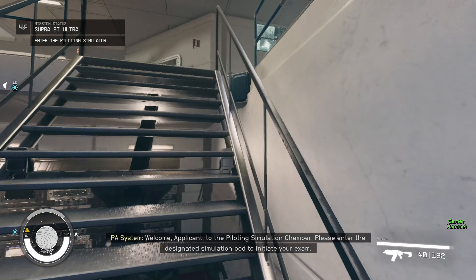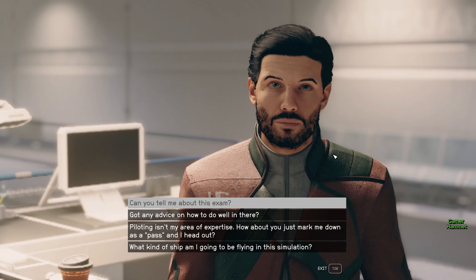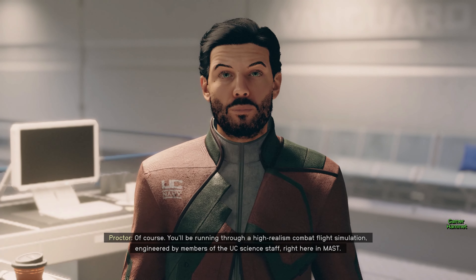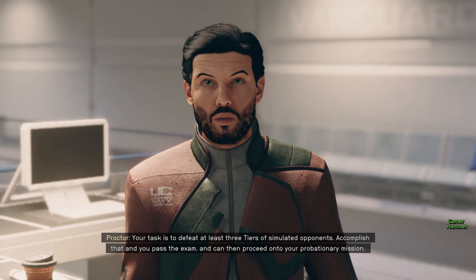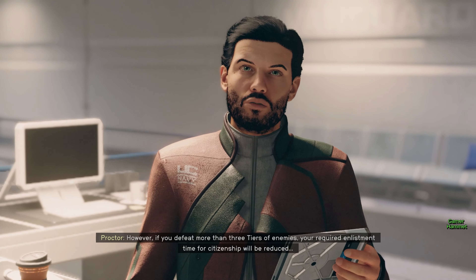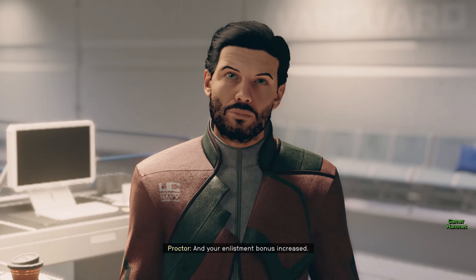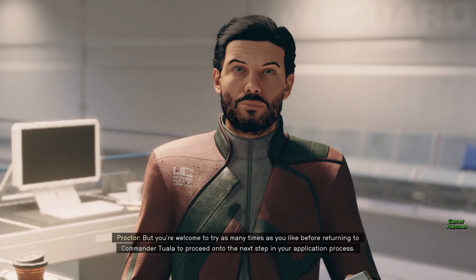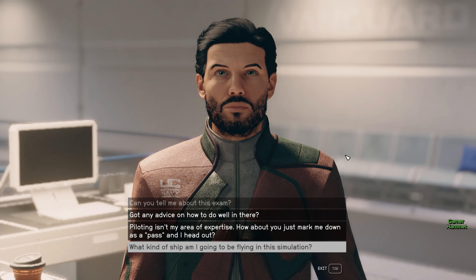I've spent a fair bit of time in simulators just like these — they're startlingly realistic. Have fun. You'll be running through a high-realism combat flight simulation engineered by members of the UC Science staff right here in MAST. Your task is to defeat at least three tiers of simulated opponents. Accomplish that and you pass the exam and can proceed to your probationary mission. However, if you defeat more than three tiers, your required enlistment time for citizenship will be reduced and your enlistment bonus increased. You're welcome to try as many times as you like. We'll only keep the highest score you manage to achieve.